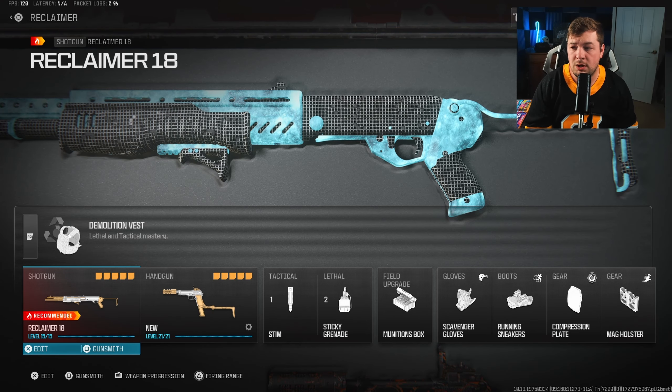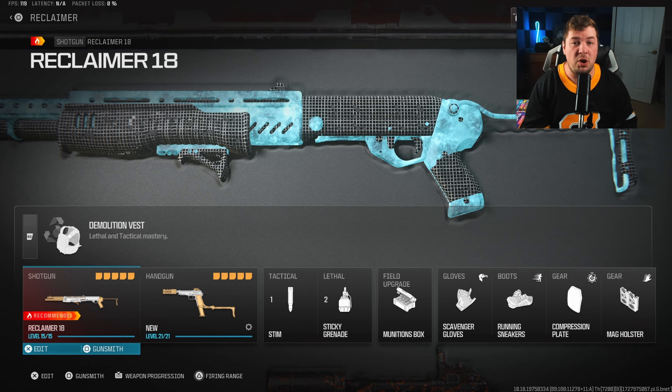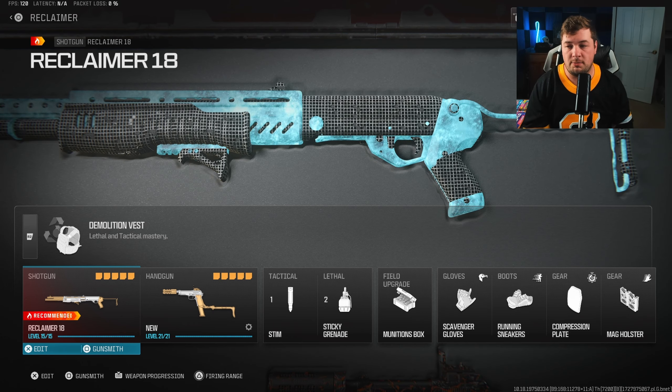The last thing we needed to do here was increase the Bullet Velocity and Damage Range with the Discourager 900 Heavy Barrel. It's going to be a 16% increase there — it's nothing too crazy, but it does bring it up. Having a longer damage range with a shotgun will only benefit you in virtually every circumstance.